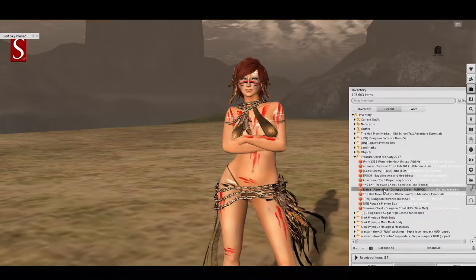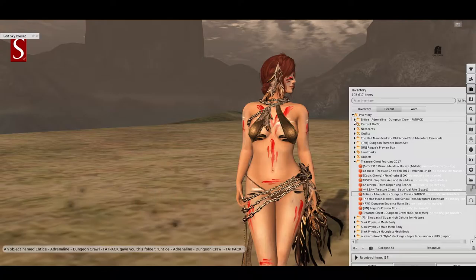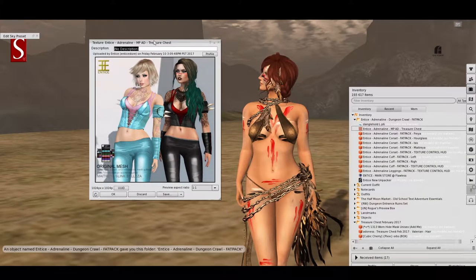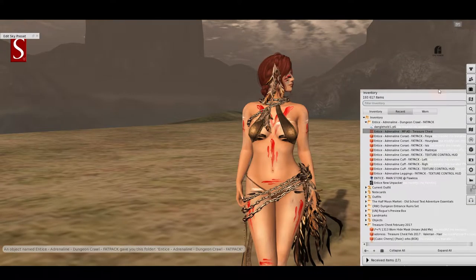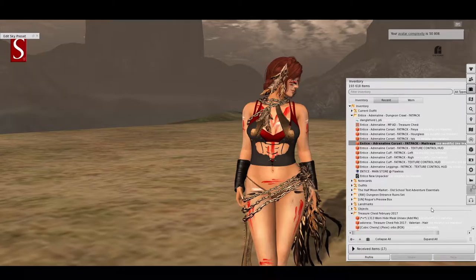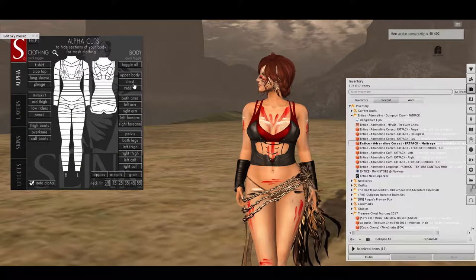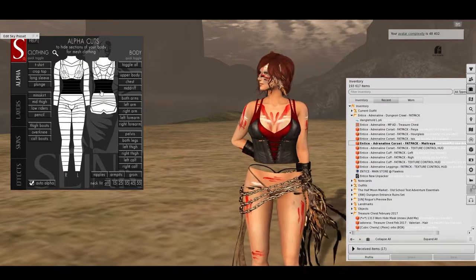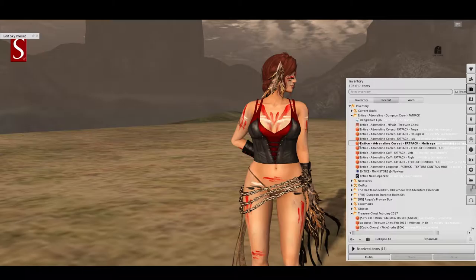Item number four is the Adrenaline Pack from Entice. It is an outfit — a mesh tank and corset with bandbraces, mesh spiked cuffs and plier leggings. It doesn't look like we have a physique fit here; we have an hourglass fit, but I'm wearing a physique at the moment. I will try Maitreya for the corset and see how we get along with that. That doesn't look too bad, actually. It would fit even better on the Maitreya body, or I could use the hourglass for my hourglass body.